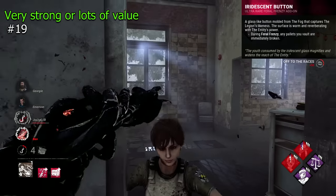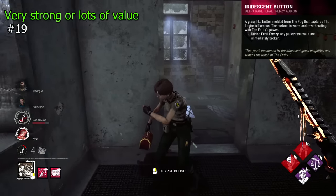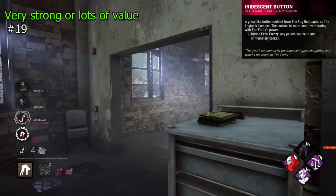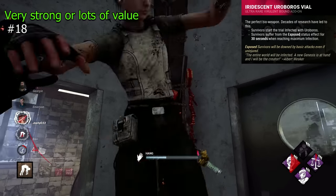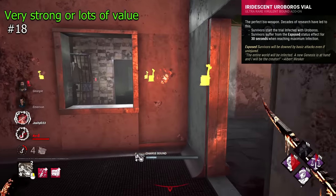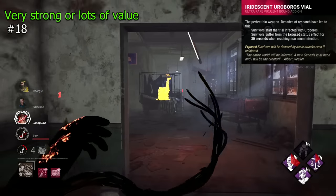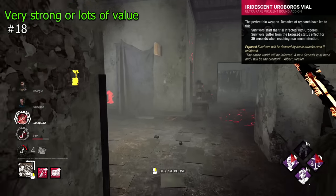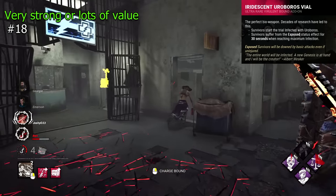Iridescent Button is an addon for Legion that simply breaks pallets when you vault them in Frenzy. This is really good on Legion, allowing very oppressive chases and general efficiency without really changing much. Iridescent Uroboros Vile is a Wesker addon that makes survivors start the trial infected, and when full infection is reached they will become exposed for 30 seconds. Really nice addon and Wesker's best — it allows easy pressure at the start of the game and throughout.